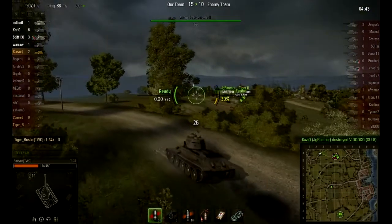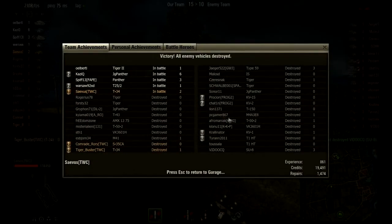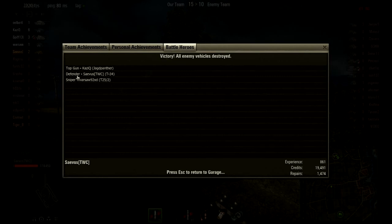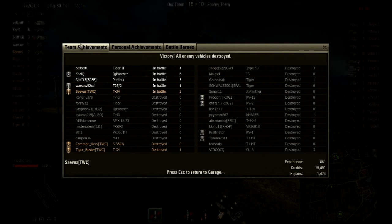So we win this one 15 to 10. I got two kills, 861 experience, 19 and a half thousand credits — this was with premium. I only got hit once, from that T-150 we saw earlier. I fired off 35 shots with 24 hits on target. Base defence was 72%, and that was just from one HE round — I did very little to no damage in that engagement but I saved the team from being capped. I destroyed the T-1 heavy and the T-52 scout tank. Battle heroes: me as defender. It was a good battle overall — I made a lot of profit. It's a great little tank, the T-34. I hope you enjoyed this video — please leave a comment below, like the video, and subscribe for more. Thank you!